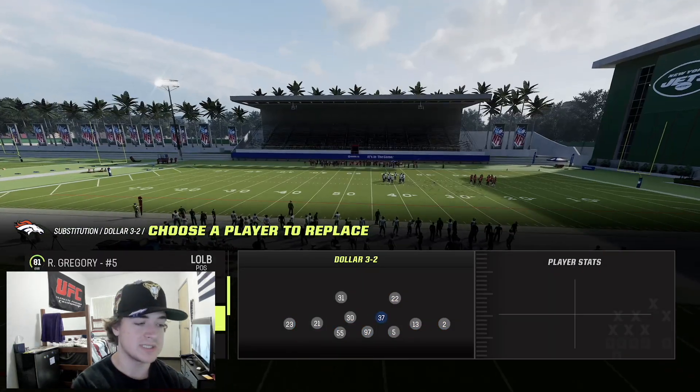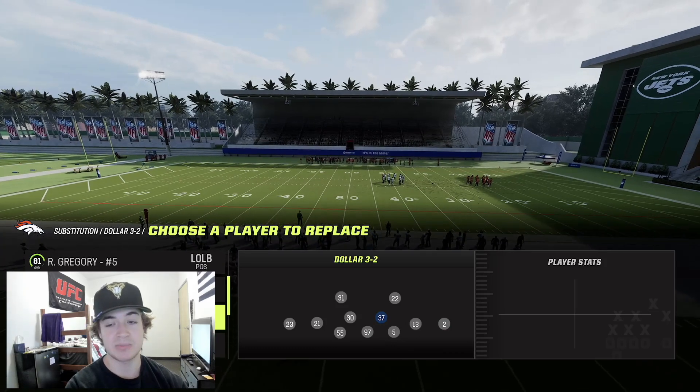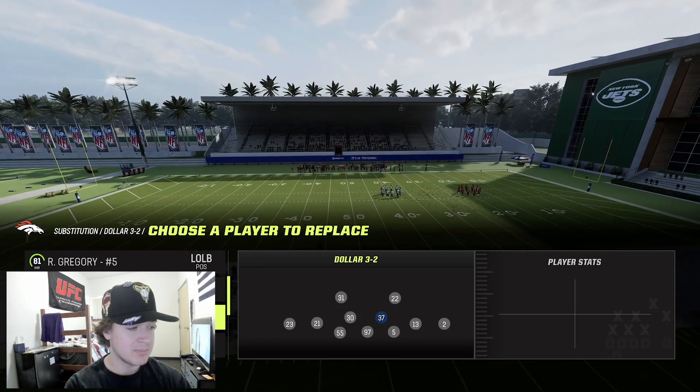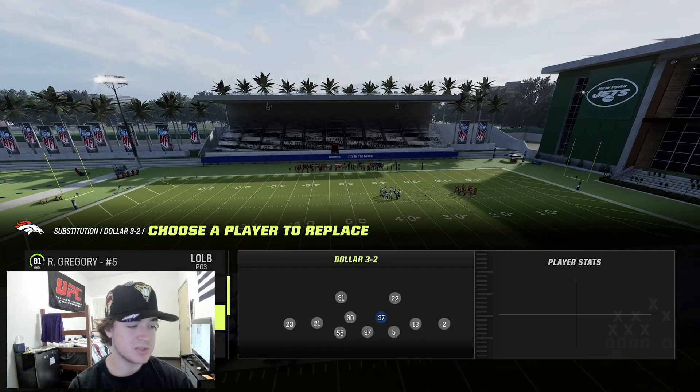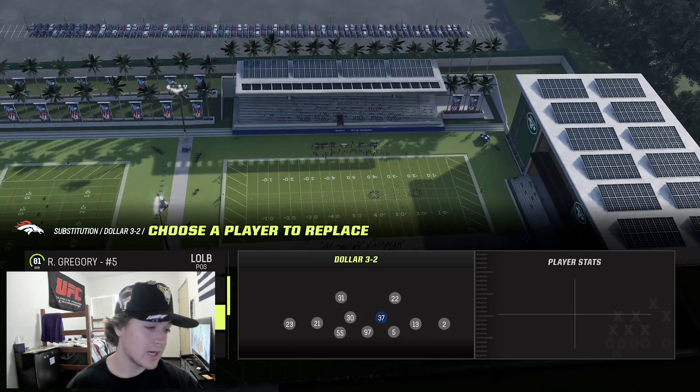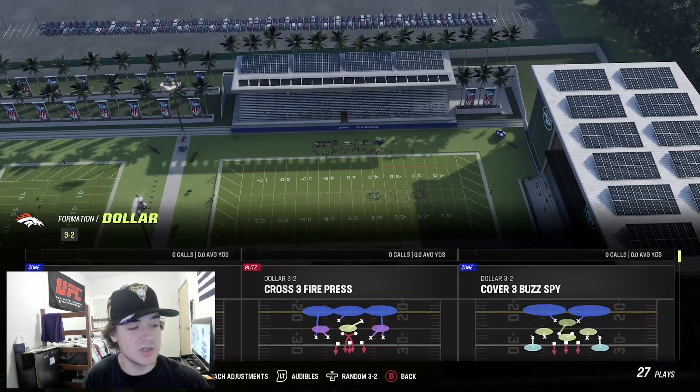Chiefs playbook personnel-wise, you can get safeties here or linebackers. Some people like to use the linebackers just because they're going to be a lot better against the run, be able to shed, and just make some plays. If you have a lurker on the linebackers, they also make some crazy plays for you. We'll use safeties just so they're a little bit faster.